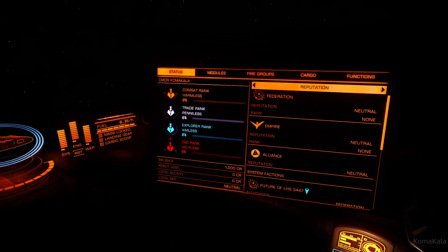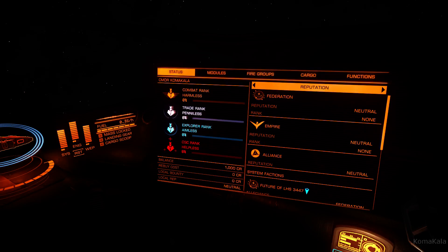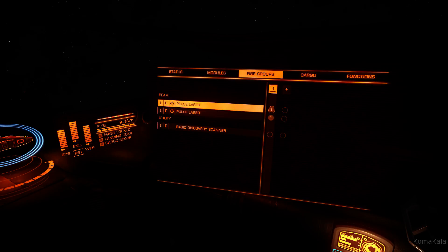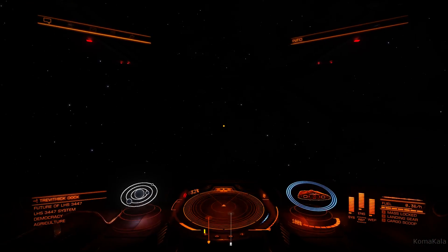Looking at the right screen, we've got reputation and also your rank in different areas. I shouldn't have deleted my save game — I was pretty far in, with a net worth of around 60 million credits. You start out with 1,000 credits and have to build your way up; I did it mostly through bounty hunting and a little trading. When looking at a screen with multiple tabs, use A and D to switch between them, W and S to scroll up and down, and Q and E to switch between groups.